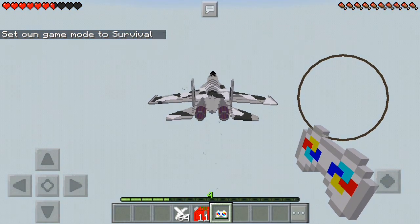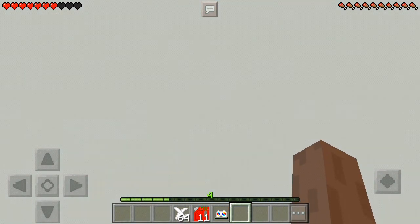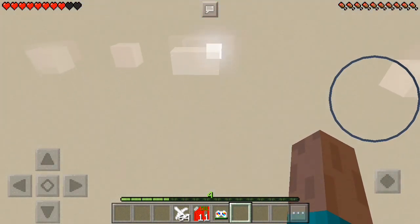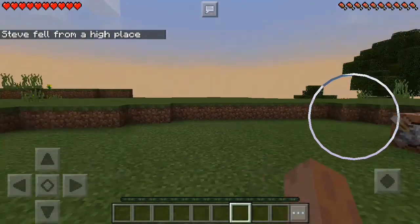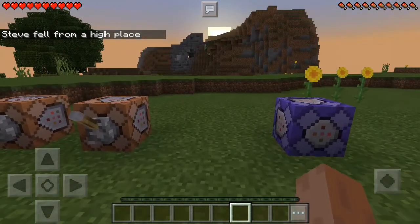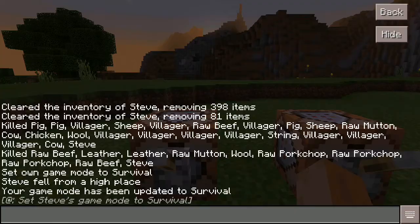Oh no, I'm going to lose my village! I don't know what to say. Oh look at my hand — it got a little bit longer. Oh, I'm in my village! Remember this one? This was the code — oh no, it doesn't work on survival.